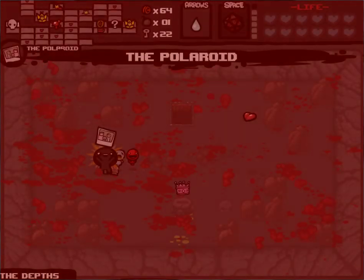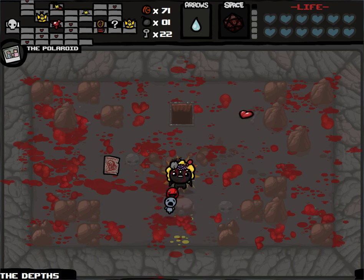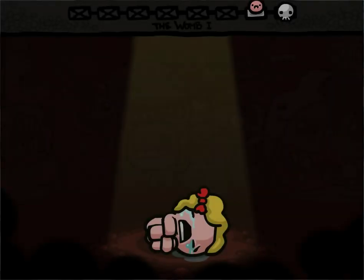We get the Polaroid, which is gonna be great for us. And we get Pageant Boy, which is the most useless item in the game, almost — pretty much the worst boss item I could have gotten at that very moment. It is the worst, quite literally. And so we're onto the Womb, though. And that is what counts.